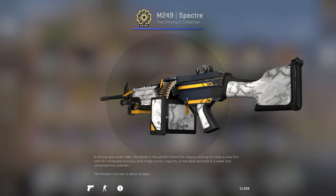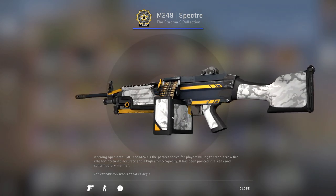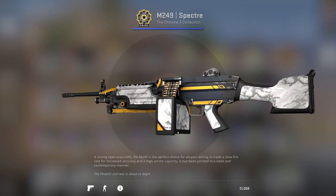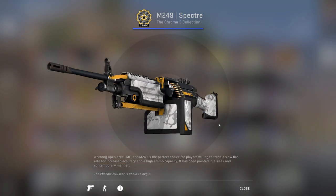I also picked up the M249 Spectre. I don't think I've ever actually played with the M249 because it costs way too much when you could just buy a Negev and do the same stuff — but it matches the inventory, so why not.